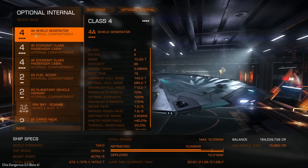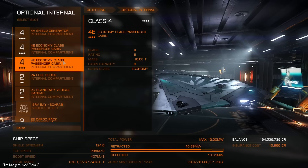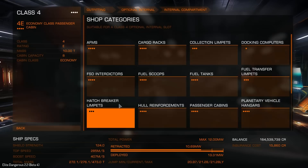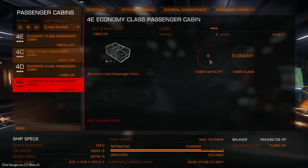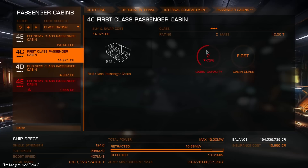As you can see, I've fitted the best shield generator in here, and we've got two Class 4 Economy cabins. We can actually fit either Economy, Business, or First Class. The Economy Class cabin has a cabin capacity of 8, so it can have 8 passengers. Business is 4 - so half - and First Class is 2.